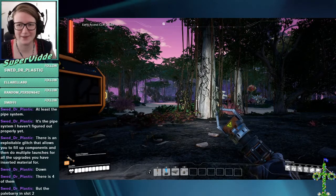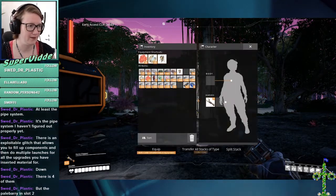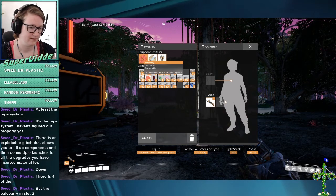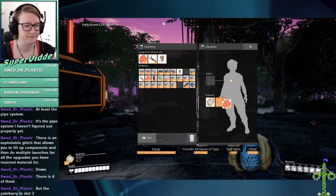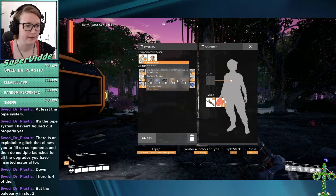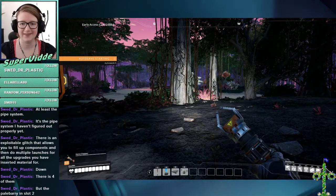I don't know where the coal is. Maybe this is a better place — I can start a new base here that will not be as messy. Maybe. Or maybe I'll make a bigger mess. I have two slots — how do I switch between them though? Oh, all right, that's handy. Thank you.